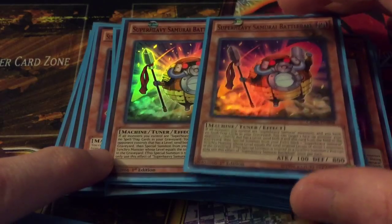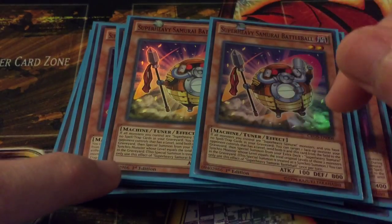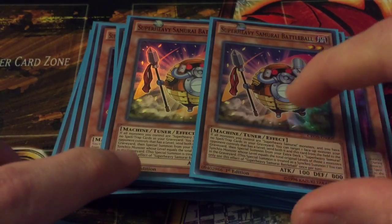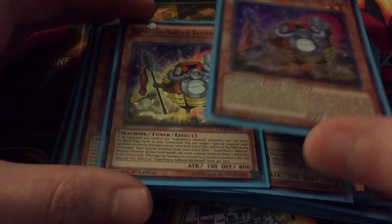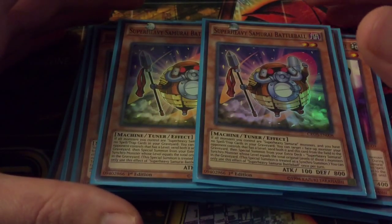Then two Battle Ball. This guy allows you to use your opponent's monsters when you have no spell traps in your graveyard for a synchro summon of a Super Heavy Samurai. He also gets around the restriction since he special summons it, so it's not counted as the normal synchro method — you can use anything, it doesn't have to just be Super Heavy monsters. Use your opponent's level fours or eights to go into Susanowo or Shooting Doji.